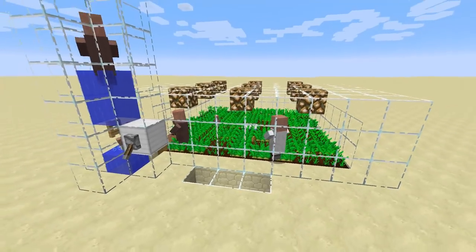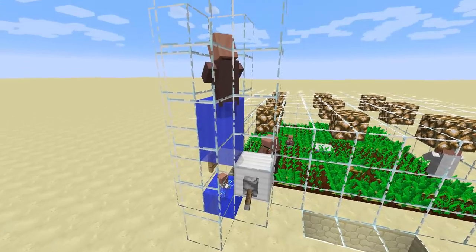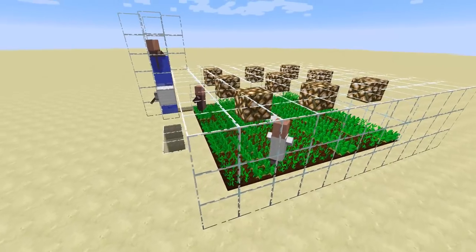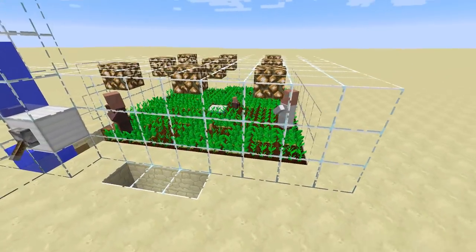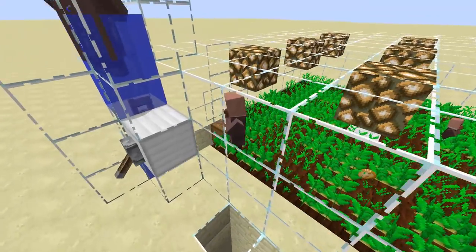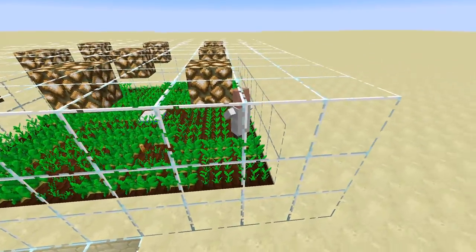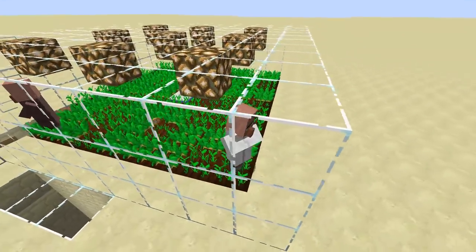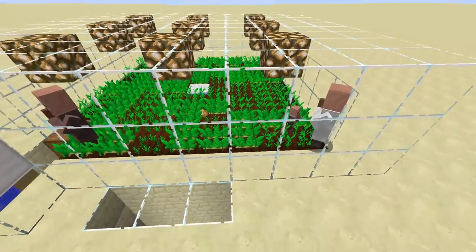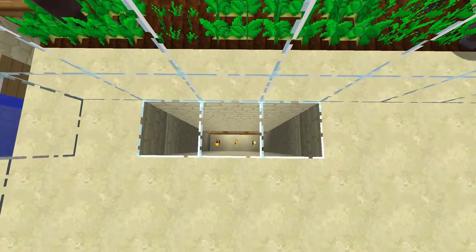It works really well — it gets you about one villager every 10 minutes or so. You can see I've got one in the tube still waiting to grow up, and one already there. As many of you probably know, villagers now have to be willing in order to breed. So what we did here is create a little farm. We put a farmer in there and he harvests potatoes and hands them off to his buddy, who he thinks is hungry. Once they've both consumed some food and have some in their inventory, they become willing to breed.